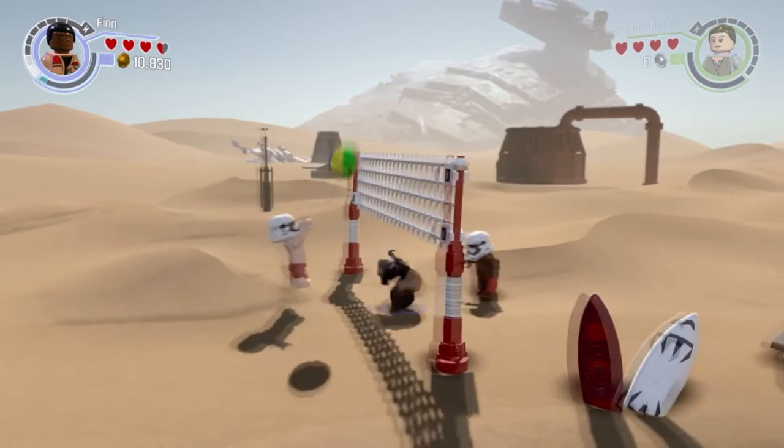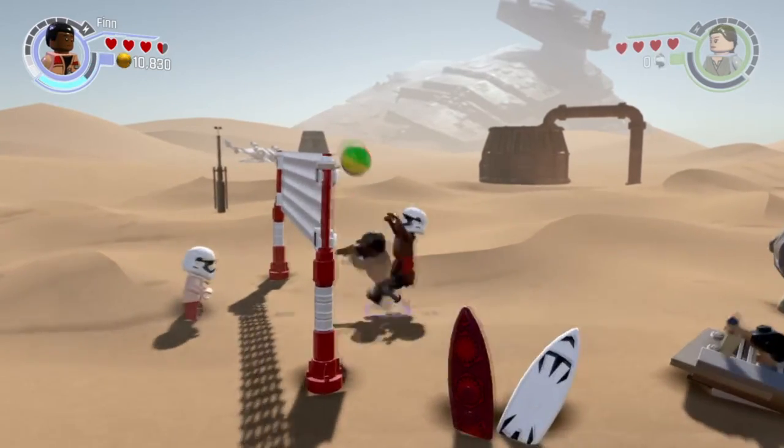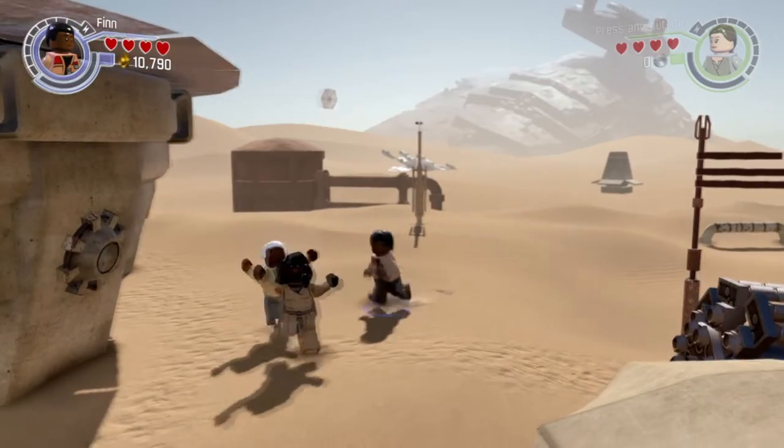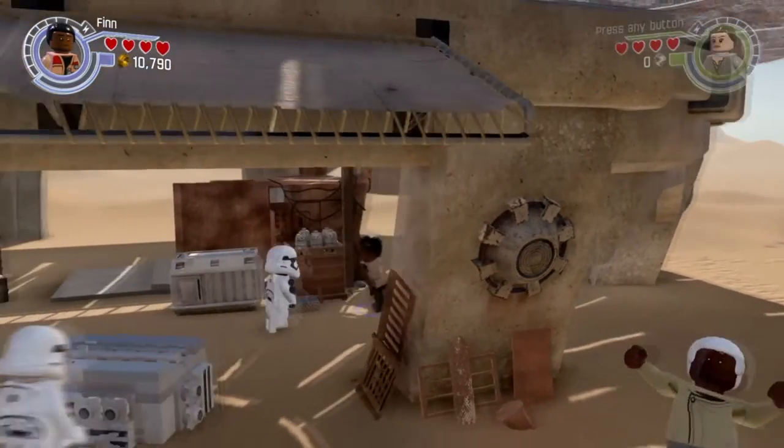Hey, how's it going everybody? Team SNES here with a brand new glitch on the game Lego Star Wars: The Force Awakens. In this video we're gonna show you how to sky launch out of the map in chapter 3, Nima Outpost. Let's get started.